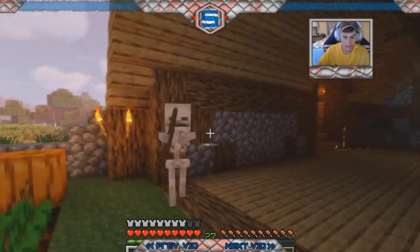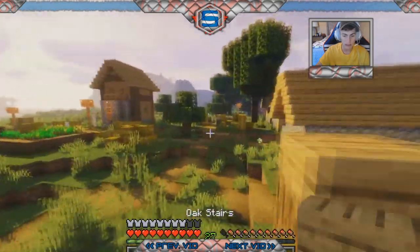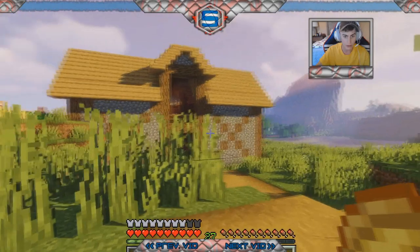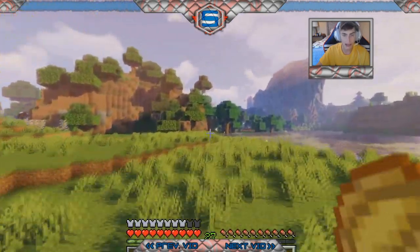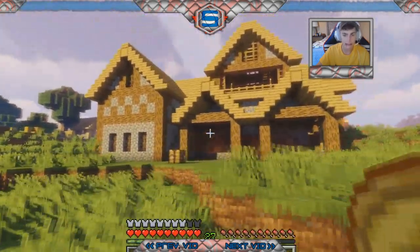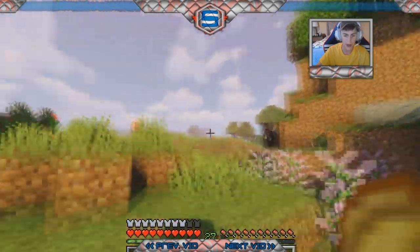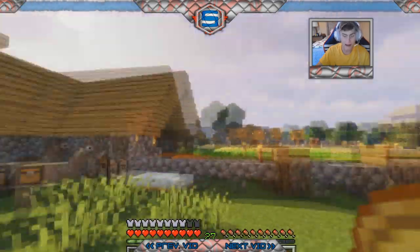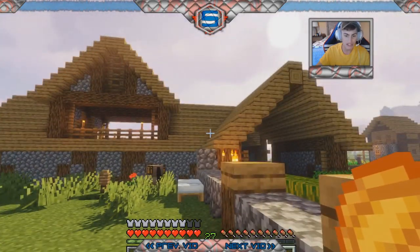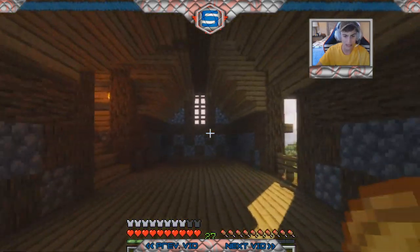I didn't think they could spawn on half slabs — we're gonna have to figure that out. Diamond swords are so nerfed; they just don't do the same amount of damage they used to. Anyway, this is what the exterior of the barn looks like from each angle. Pretty simple to be honest, but just enough decoration or accent to make it neat. I really like this side of it. I got super carried away with the roof.